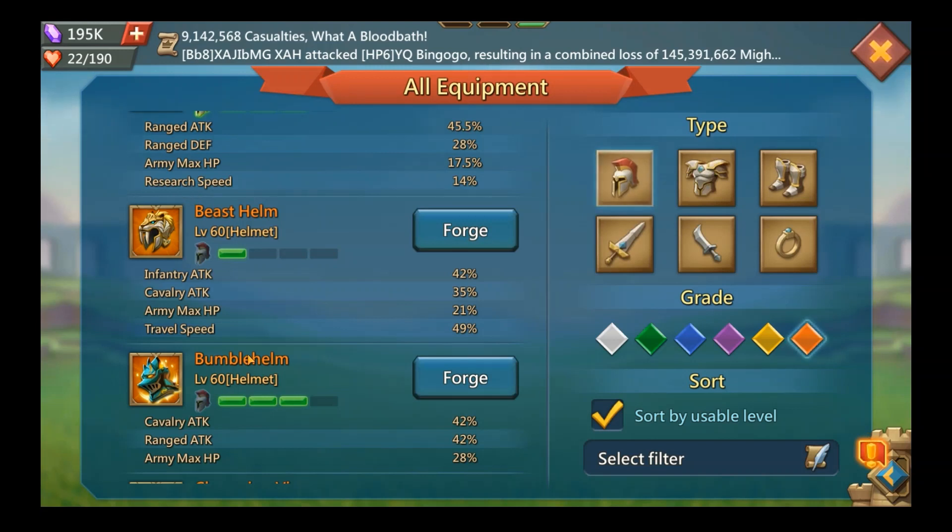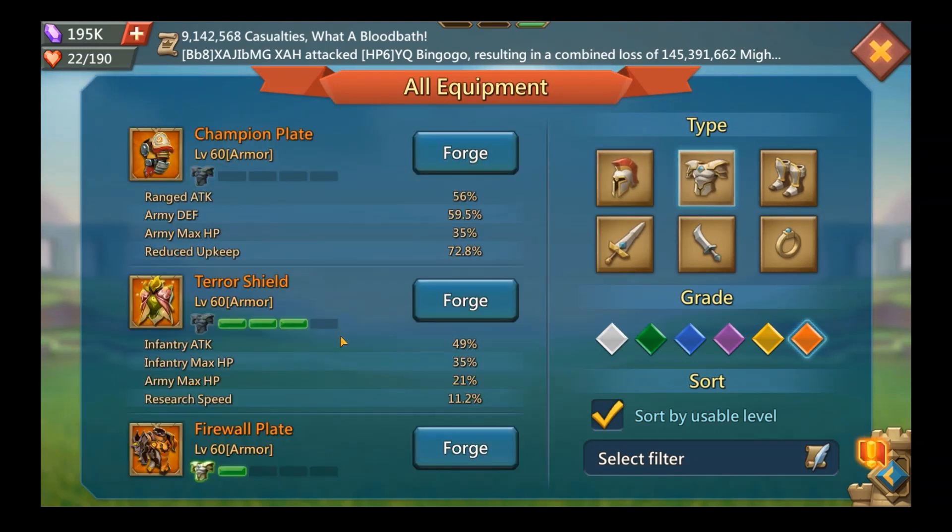I would suggest focusing on either the Bumble Elm or the Beast Down. The Bumble Elm is slightly better than the Beast Down. A lot of people will go for the Bumble Elm for that reason, and then save their rares for their travel speed set — because free-to-play players are usually fillers, so we want the travel speed and the bloodsucker pieces.